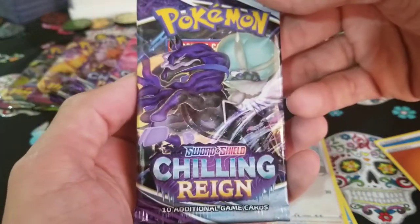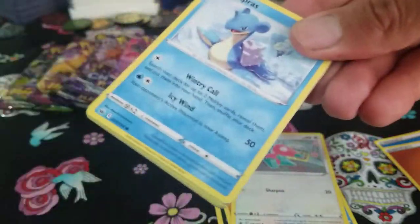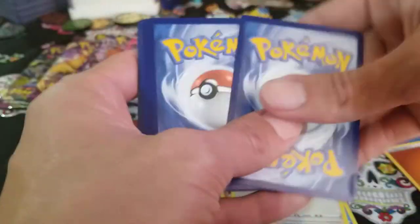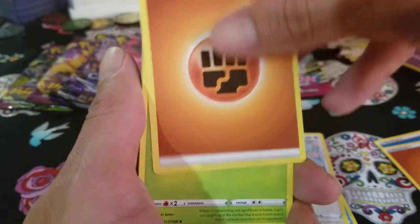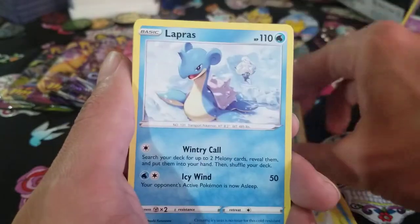I was looking back at the Chilling Reign set list and I actually do like Chilling Reign — they had some pretty good cards. I know some people were hating on it because it was hard to pull some of the better cards, but that's part of the chase. Second pack: another Fighting Chance Energy, Thwacky, Peony, Clear your chest plate, Blissey, Slowpoke.